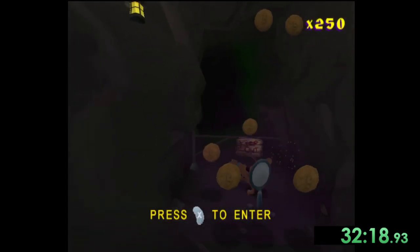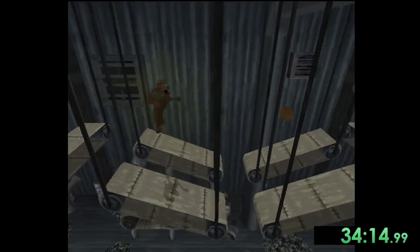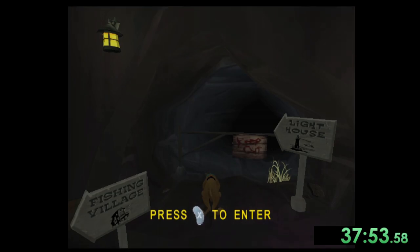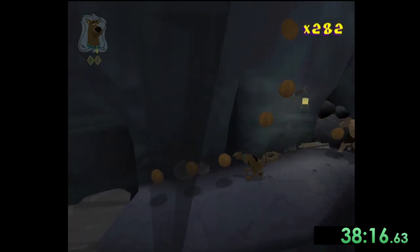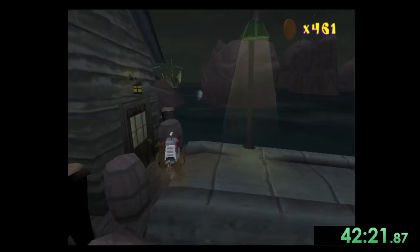Right here you're not supposed to take the exit back to the mystery machine or else you'll have to run through the entire area from the beginning — like I'm having to do — but instead after collecting the snacks you want to drop down and go into the cave that is right below. Similar to all the other levels, all we have to do is platform across and make our way to the end of the caves. At the end of the caves we reach a door that we have to open up with 500 snacks which sends us through the spooky forest.